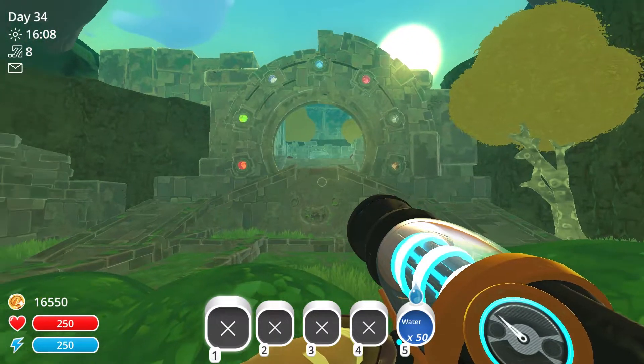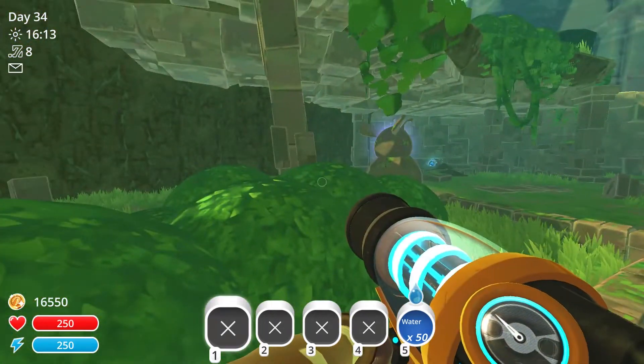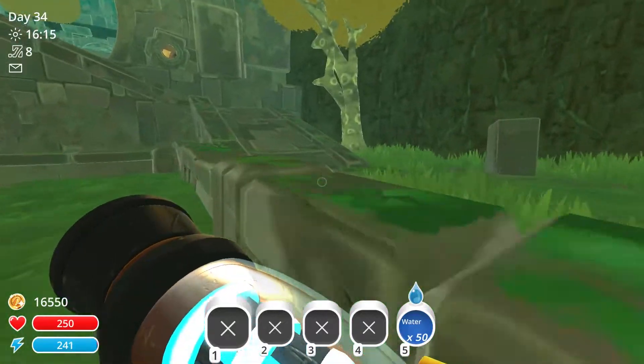Now I am right in front of the ancient slime gate. You can open it by just popping a port in all of these statues. Now let's get started.